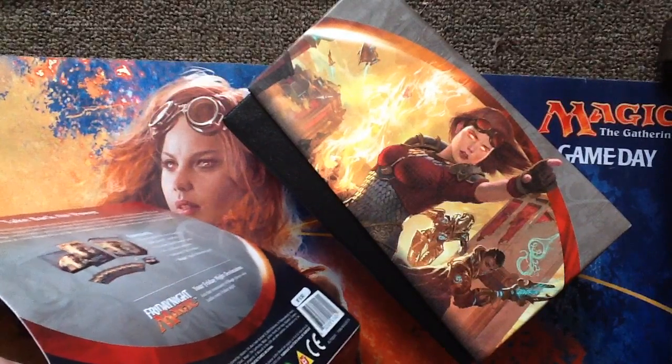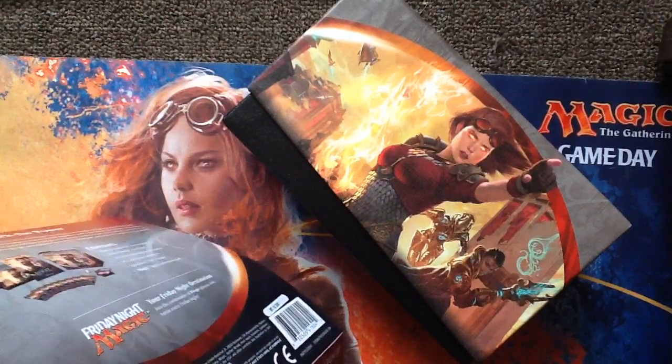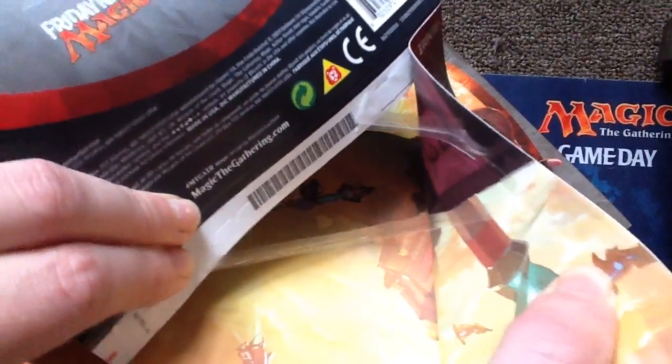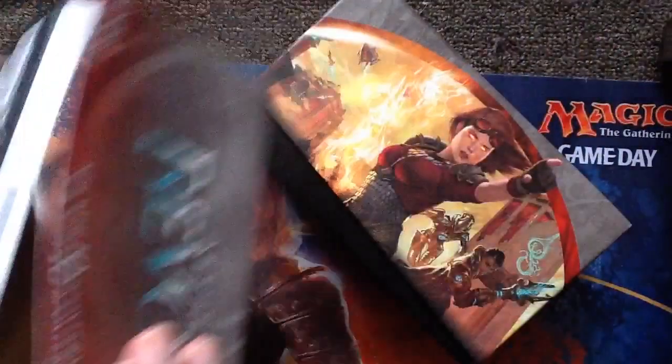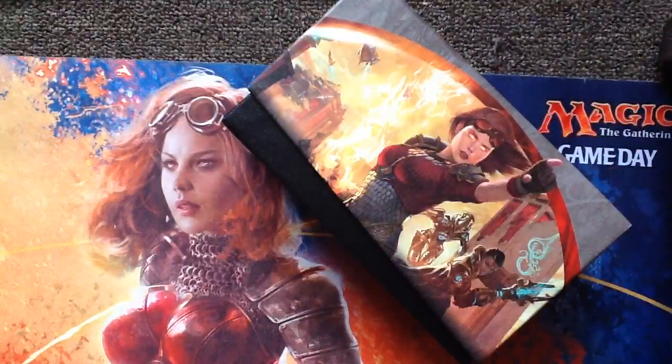I'm going to try to open it up. We're doing too much damage. Because of the glue — look at this glue! I just want my stuff. There we go. Holy shit, glue. So when you tear open the fat pack thing, you kind of get like a giant poster of the box. That's a thing that I think is kind of cool.